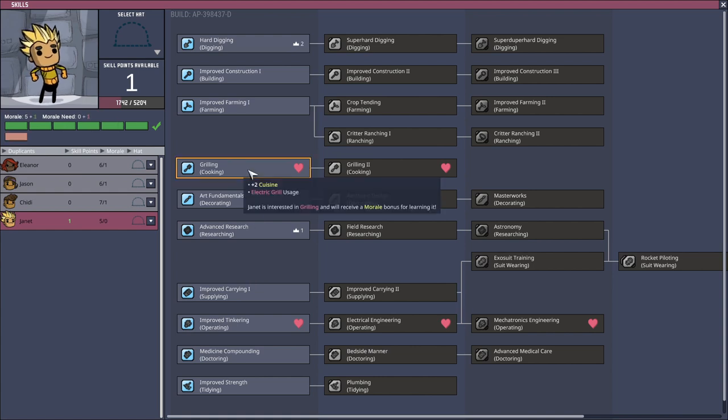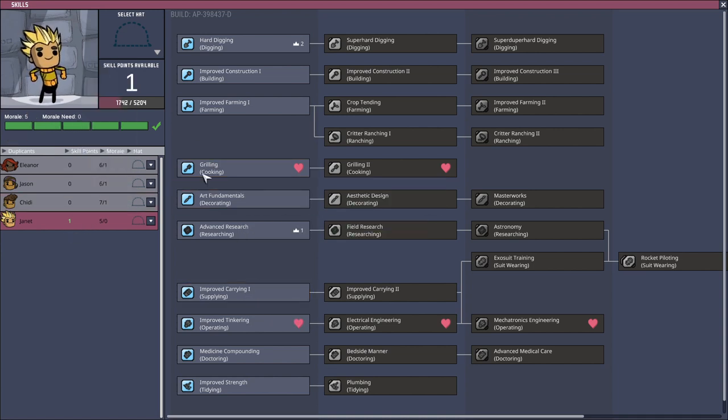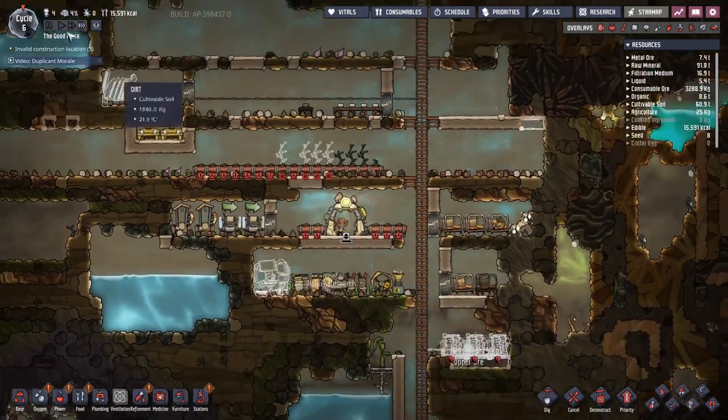For Janet — should we put her into grilling? I think we're going to have to, because we may need to fry up mush bars as an emergency food source. I was almost tempted to improve carrying instead, but no — we'll actually leave that skill point unassigned until we need it. We're going to be careful.